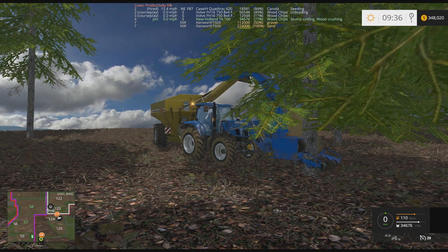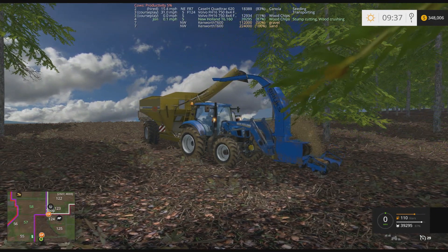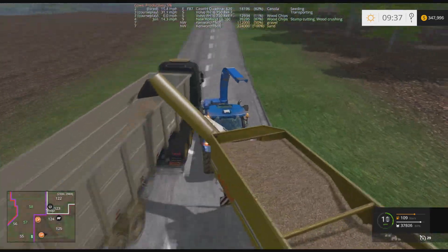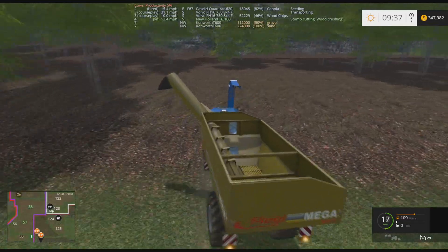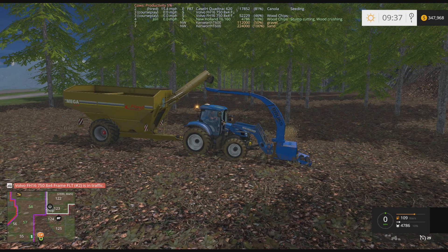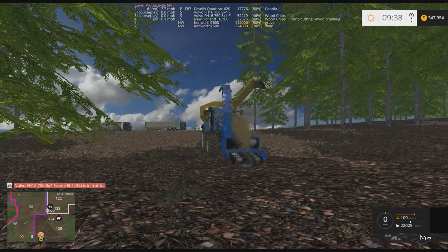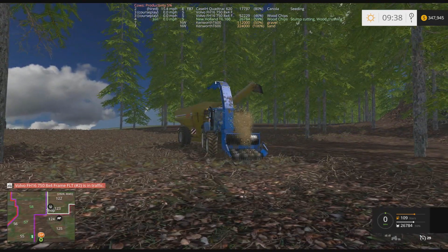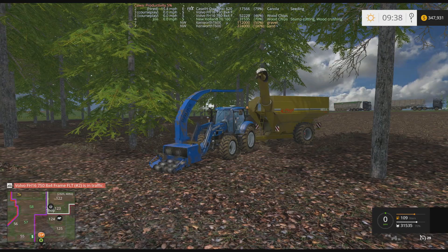The auger wagon seems like the best way. I know in real life you would not put wood chips in an auger wagon, but it really works here. The only other thing I wish I had, to be honest, is a second one — but since I'm playing this map in single player right now, the second one is out of the question. I do have a second one on this map that's just been sitting in the shed — a T9 or T6 with front loader arms and another auger wagon.